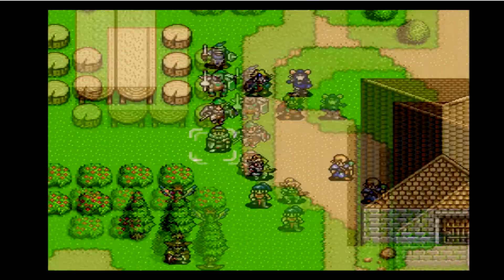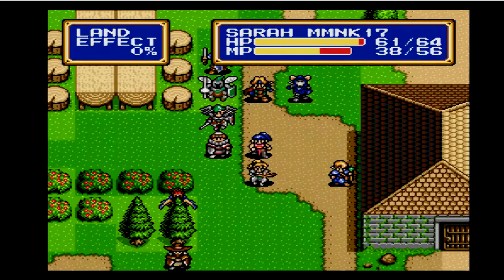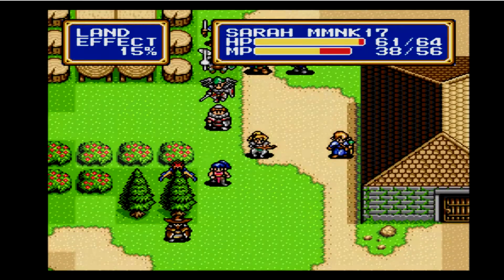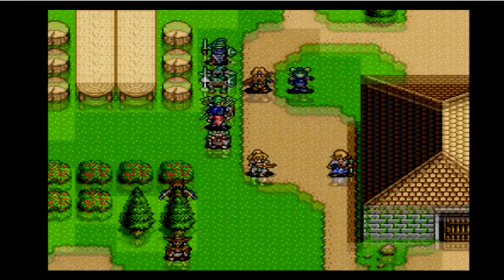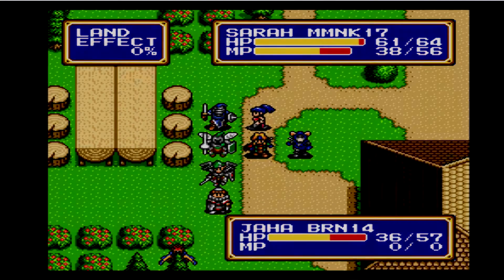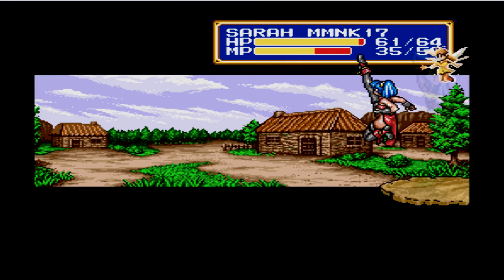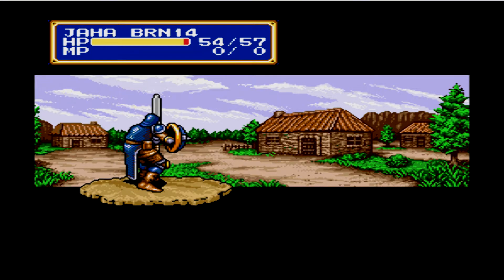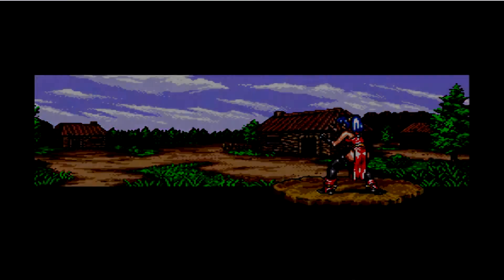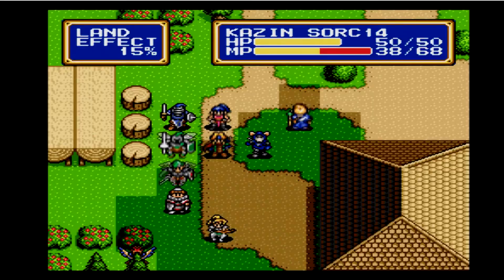Chester kind of needs the kill. I'm gonna leave the Pegasus Knight to Chester — I hope he can hit, he keeps missing. I'm gonna move you up here to heal Jaha because he needs heals and you're a tank — not dangerous for you. It helps that she's kind of very high level — very much high level.